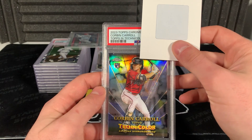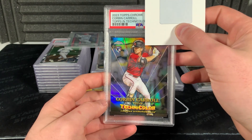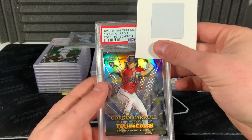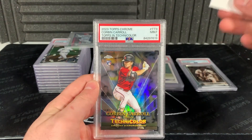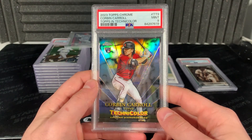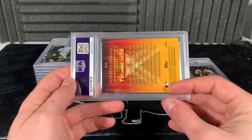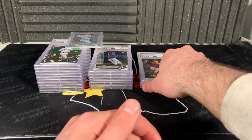Here's one I kind of just hoped got a 10. I really like this card and I like the inserts from this year, but I feel like a lot of them are going to be a struggle to get 10s on. Corbin Carroll Topps in Technicolor - three, two, one - nine. I had a feeling. For these inserts I literally have no idea what could possibly be wrong with it. The centering and everything looked good.